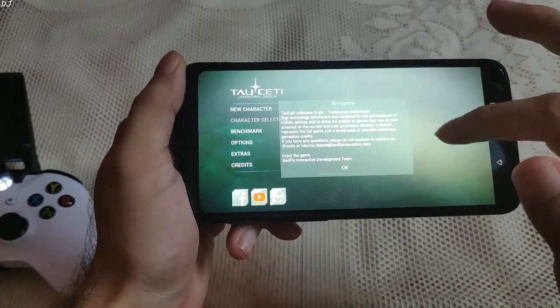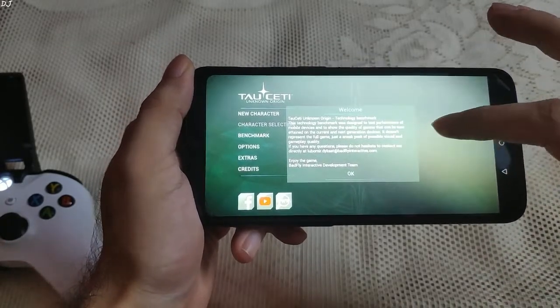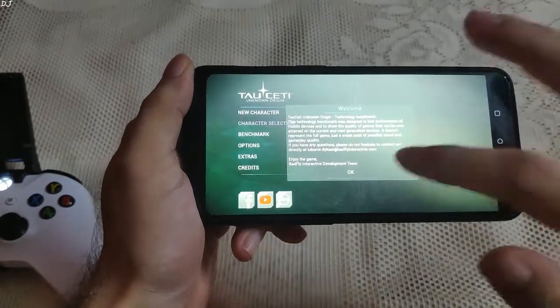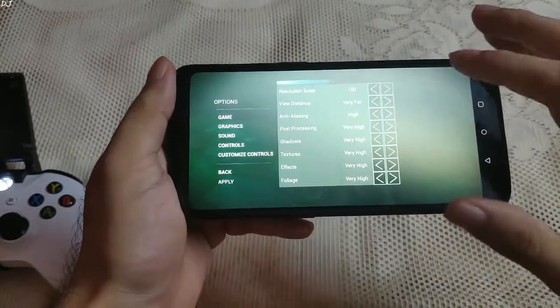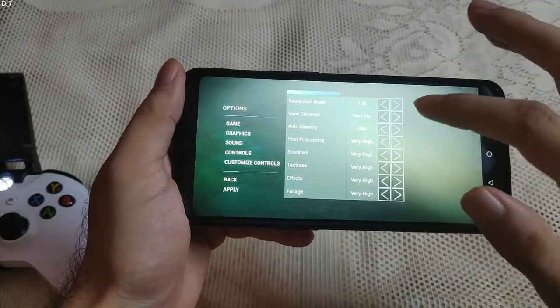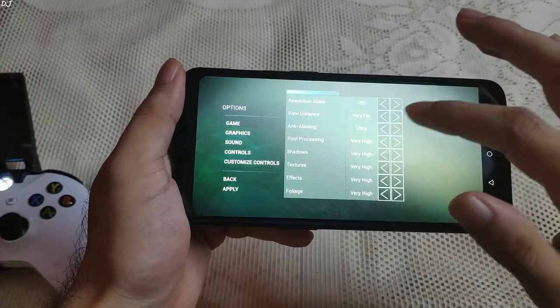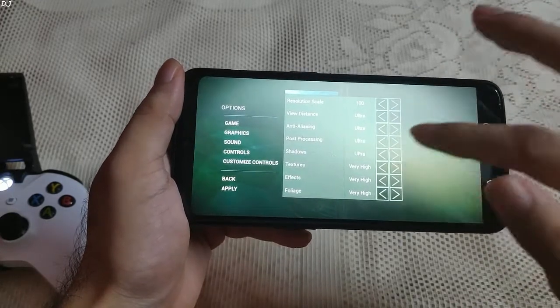So it is designed to test performance of mobile devices and to show the quality of games that can now be attained on the current and next generation devices. Let me just show you the graphics settings. You can see resolution scale set to 100, anti-aliasing set to Ultra. I'll max out all of these settings.